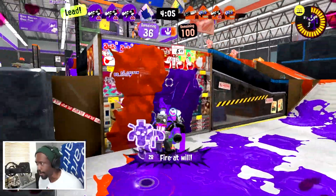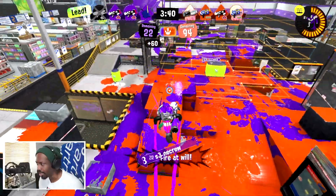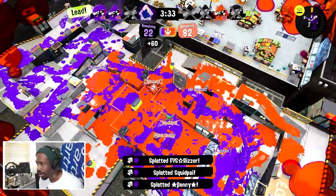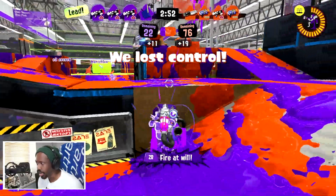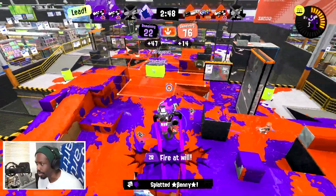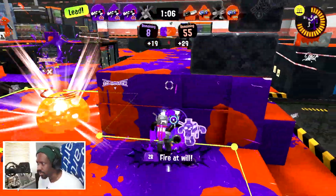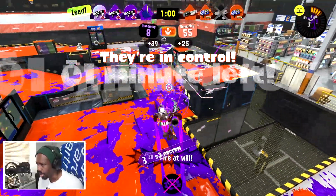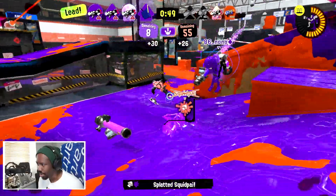I'm going to territory that has not been explored — what if I use an inkjet from inside their base? They're not gonna see this one coming. Get out of there — perfect! Oh, we love to see it, there's the triple! That's all it took — I just had to get inside their base. Three-for-one inkjet elimination!